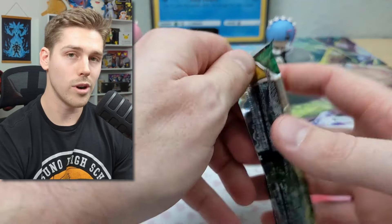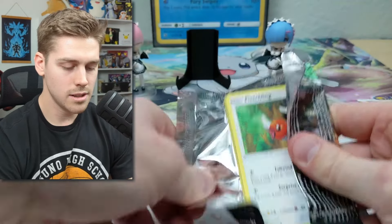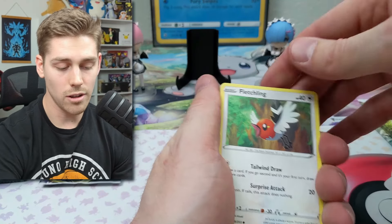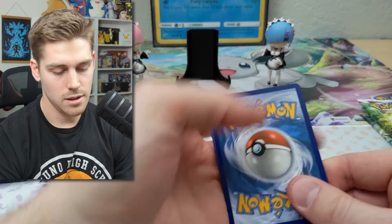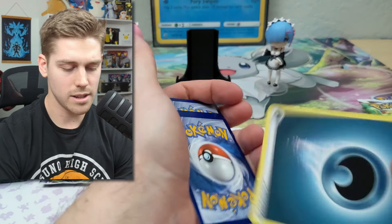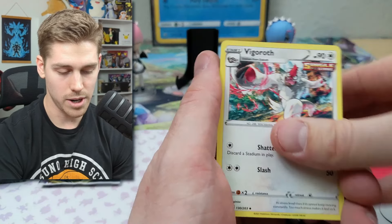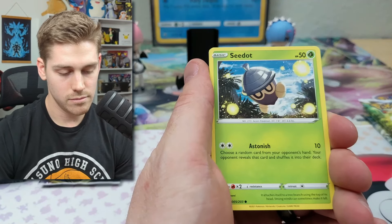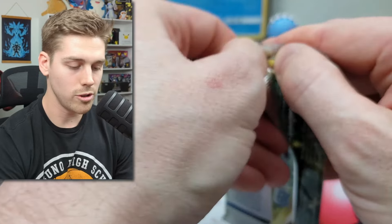This is actually a video I've been wanting to do for a bit because these Divergent Power Tins have a very good lineup of packs. For $25 it's still very competitive pricing. If you were to try to buy all the packs individually it would probably be about the same price — maybe even a little more. You get them all in one box straight from the Pokemon Center. So we're going to open a Brilliant Stars now.